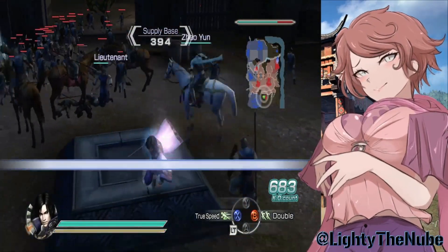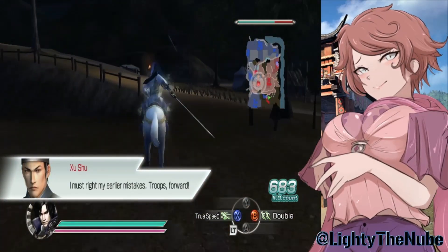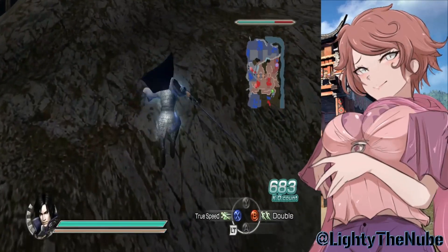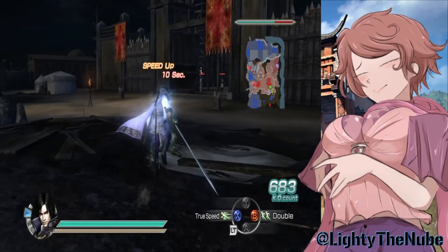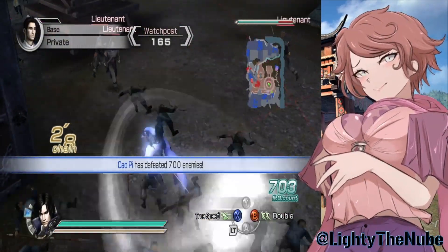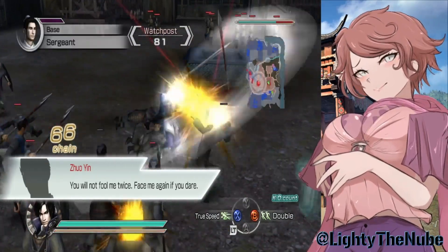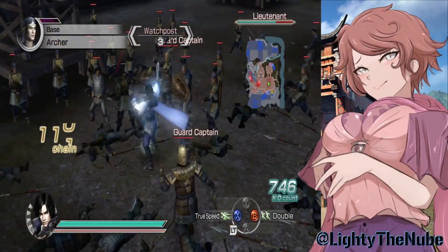We got this base, so let's go help out Ma Chao and Zhou Tai. The supply bases in this game are very detrimental. As you probably know from Dynasty Warriors 8 Empires — actually you can climb mountains and stuff by just mashing the A button. You can't do that in the base game but they allowed it in this one, which is one of my favorite things about this game. They're probably going to take that base over there, so gotta be mindful of that.